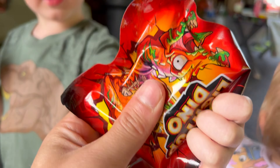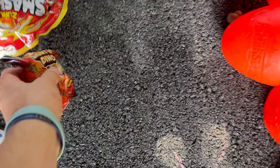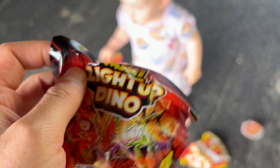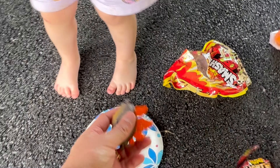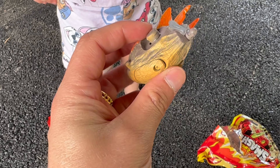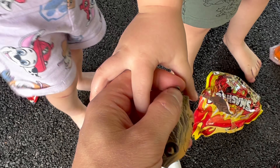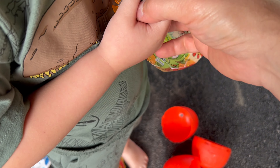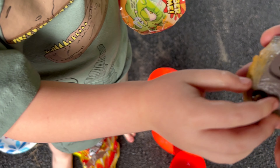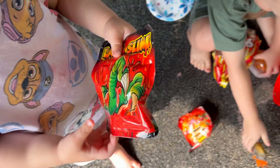Yeah, that's your light-up dino. Do you want me to open that? Yeah, I'm going to open up Indy's. Look at your light-up dino, Indy. I pull this thing and it opens it up. Turn the light on, Milo — you twist the tail to the side. Okay, here it goes. Look at it light up. That's so cool. You want me to open that?